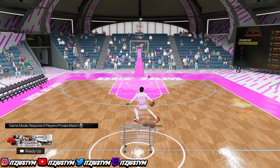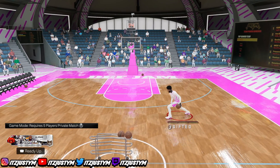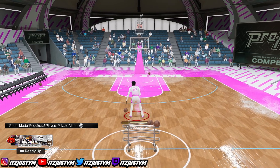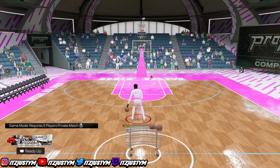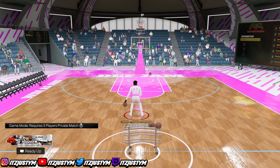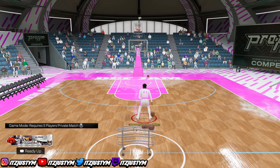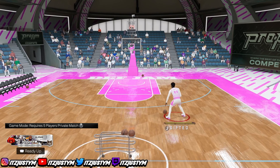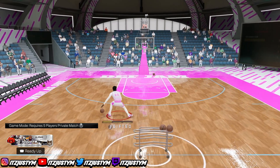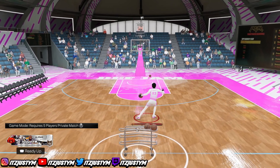The John Wall — look how low your 6'9 guard gets. To do the John Wall: hold R2. If you got the ball in your left hand, flick the right stick to the bottom right and the left stick to the bottom left in a one-two punch motion. If you got the ball in your right hand, flick the right stick to the bottom left and left stick to the bottom right in a one-two motion. Once you do that he's gonna do that move. You can spam this back and forth and speed boost out of it.